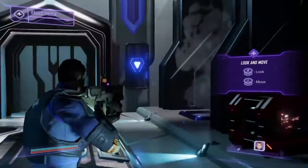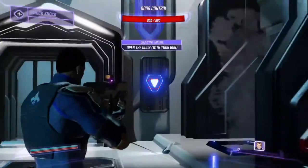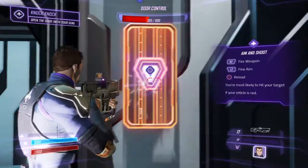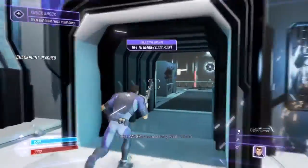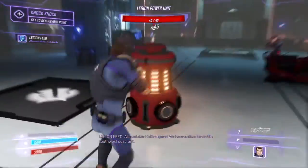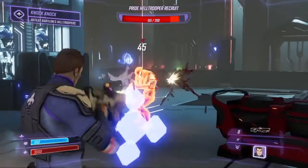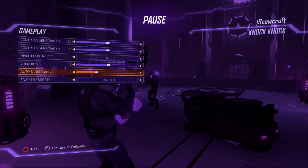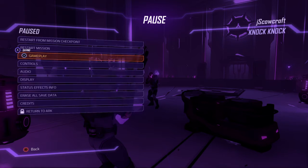So once you start playing, the first thing you might notice is that the auto-targeting is out of control, and the camera likes to auto-correct itself as well — like you're playing a PS1 game, it feels like Tomb Raider 1 or something. So really, the first thing you want to do is go into your gameplay options, set the auto-target angle to zero, and snap to targets disabled. These two things will increase the playability of this game a thousandfold.